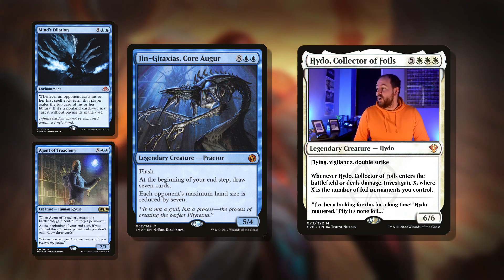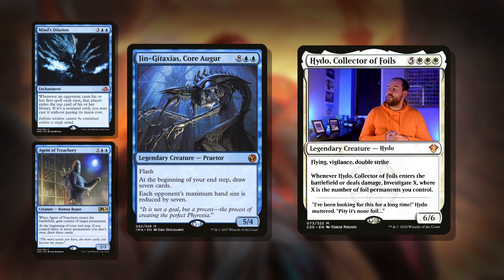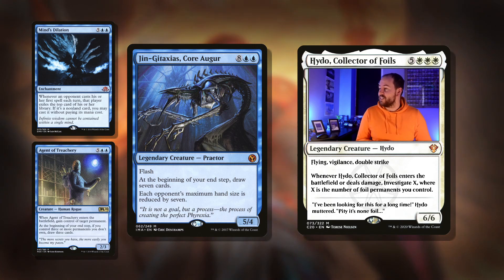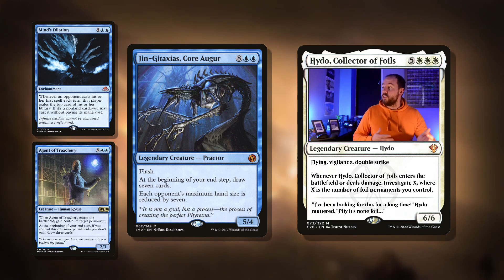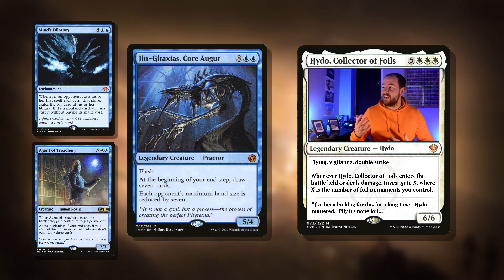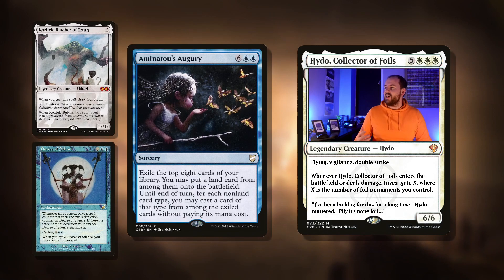Then there's Jin-Gitaxias, Core Augur: ten mana for a 5/4 creature with flash. At the beginning of your end step, draw seven cards. Each opponent's maximum hand size is reduced by seven. This is just utterly back-breaking. Ten mana is a lot, but with all the untapping lands and ramp we should be able to get there. Or we can just exile it and get to cast it for free from our commander. Really, really awesome card.